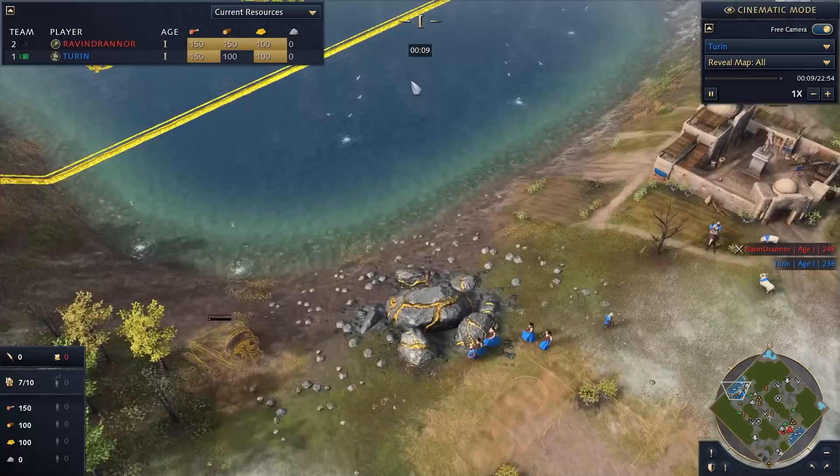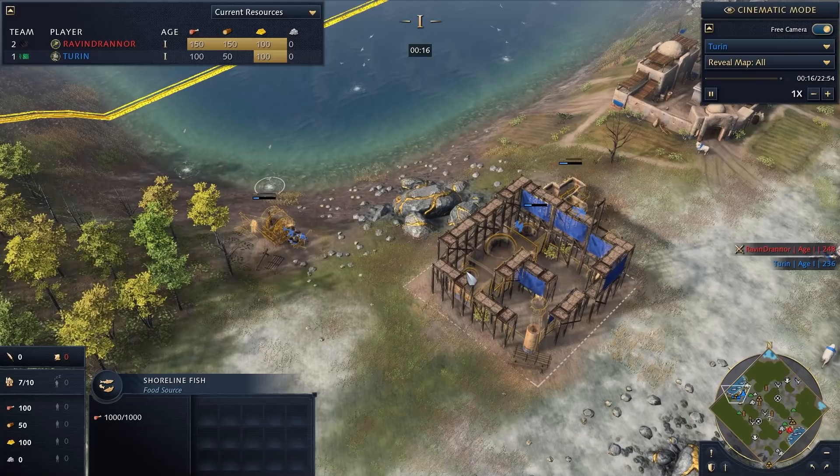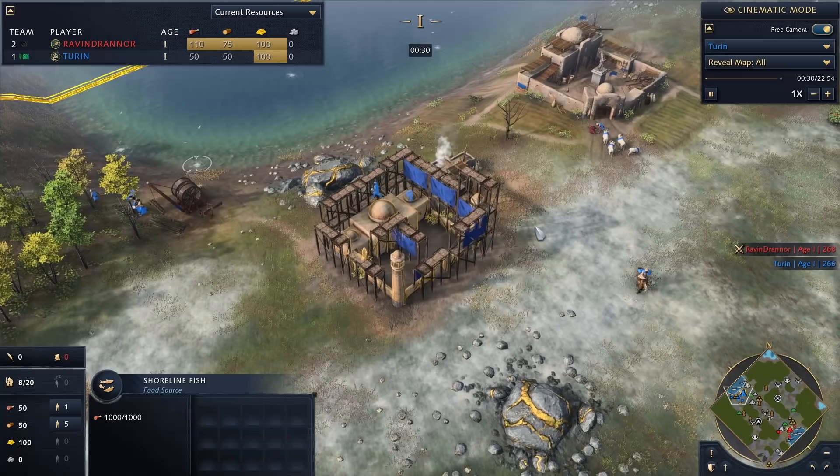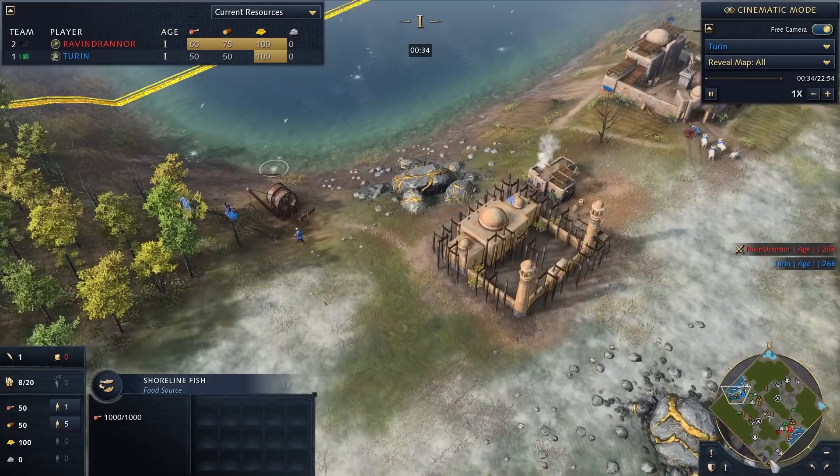As far as Black Forest goes, this map is pretty insane. With the deep water fish as well as the safe shoreline fish at the back of your base, you can rush to the Castle Age incredibly quickly. Pretty much every civ can do it on this map, some a little bit faster than others.